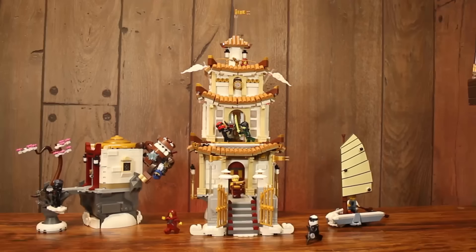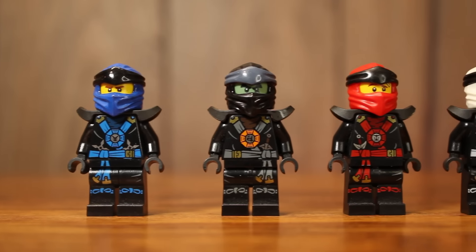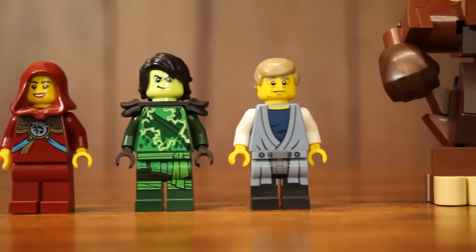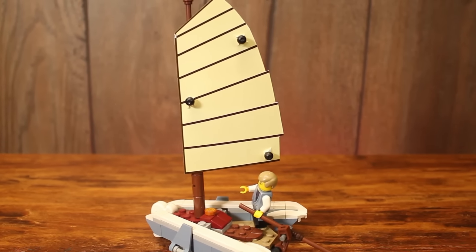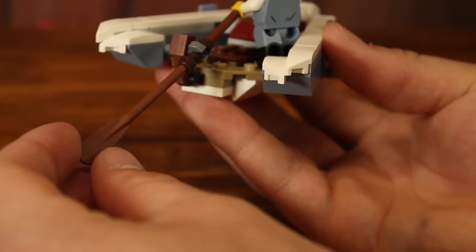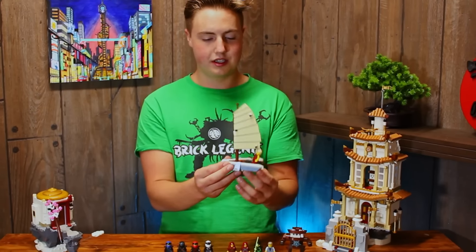Now we have the Cloud Kingdom Mach with nine minifigures: Jay, Cole, Kai, and Zane, then three monks, then my custom Morrow, Fenwick, and the star of the show, Nimbus — a very fun minifigure to make. Let's look at the little flying boat. You can put a character on the paddle, and the paddle can steer the boat around. You have a sail up here — a pretty simple little boat.